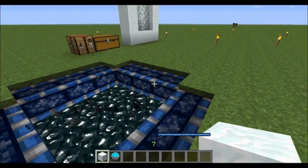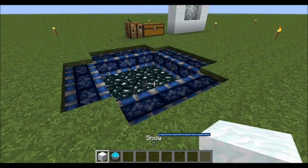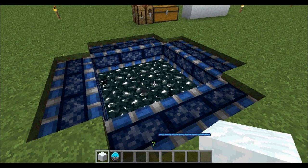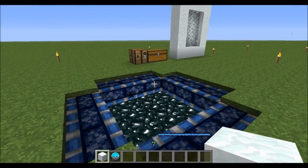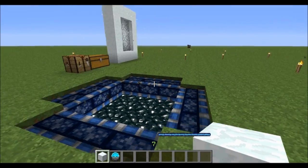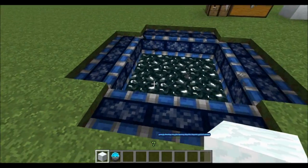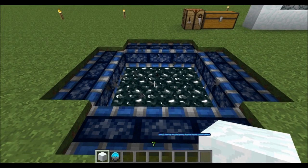It'll make the portal automatically — you don't have to light it with a Twilight Clock or anything. Sometimes the portal won't show up right when you place it, so you just have to keep replacing them all and placing them again over and over until it works. I had to do this one about 15 times before it finally lit.